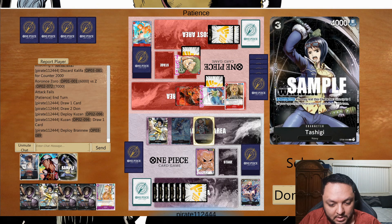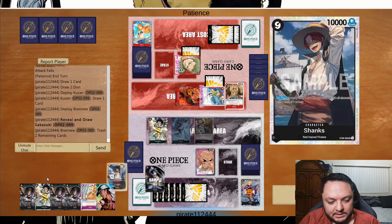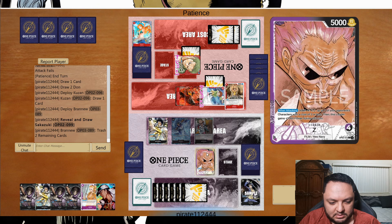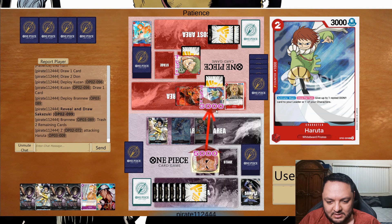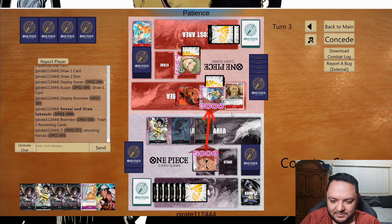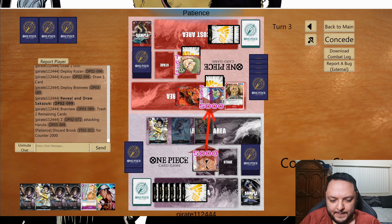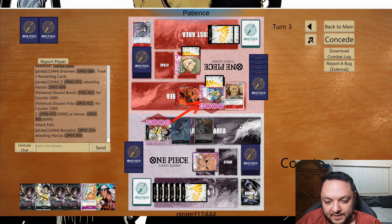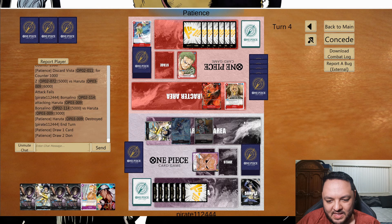I think I'm gonna need Sakazuki because my hand is terrible. Next turn I'm going to go into six again — one, two, three, four — oh no, that's terrible, I cannot do that. There's no way he defends, right? Oh he is — let's go! Okay, so that's the way that we win this matchup for sure. When he defends that one, that is how we get through.